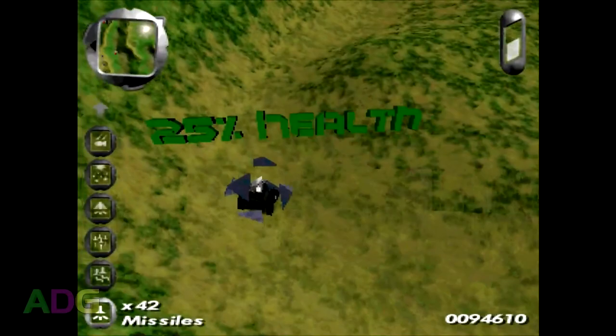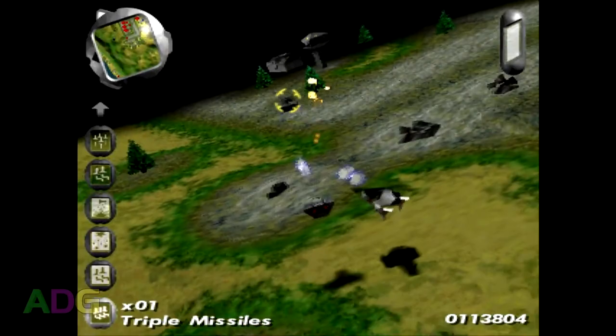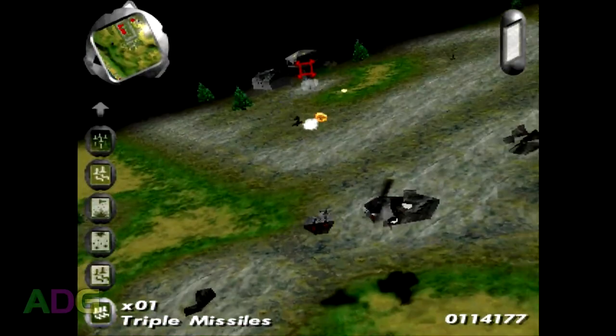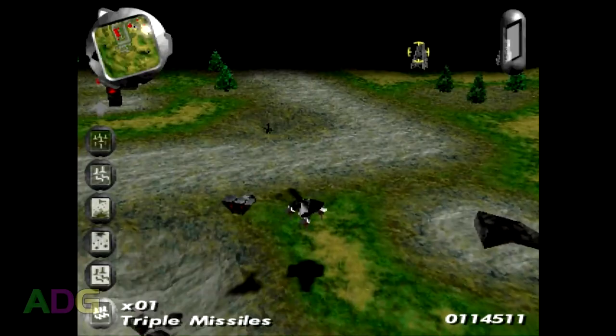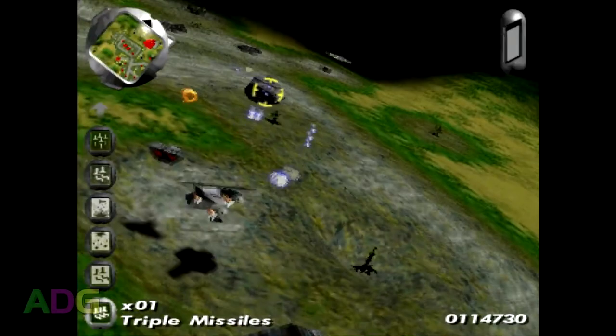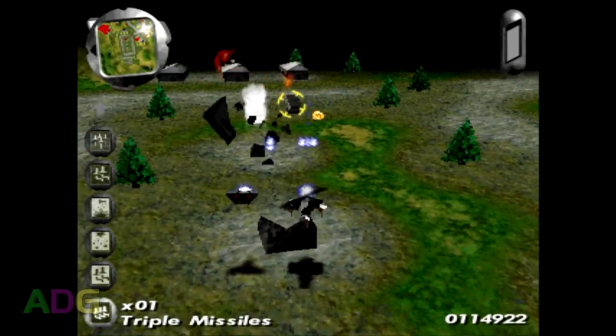The controls are a little touchy but otherwise very simple. You can move forward and backward, turn left and right, strafe side to side in the helicopter, fire your main guns, fire secondary weapons such as missiles or smart bombs, and change your weapon selection. Joystick users can assign the axes however they prefer. You don't have to worry about your vertical position for the most part — the helicopter always tries to predict how high it needs to be to clear things in the vicinity, though sudden movements might cause it to fail and crash into the landscape.